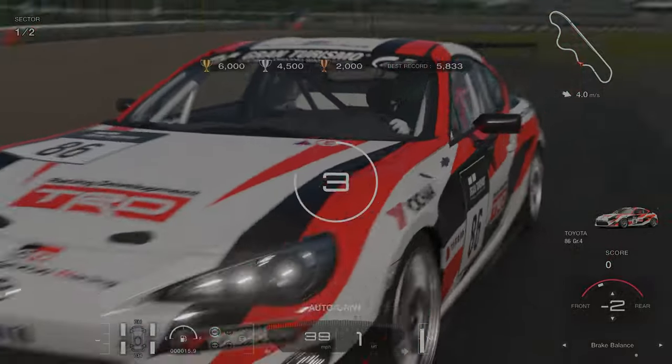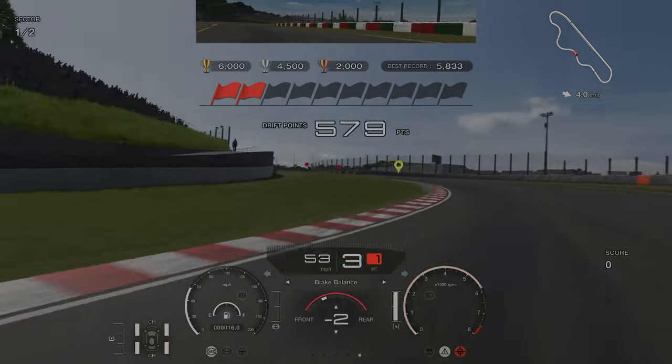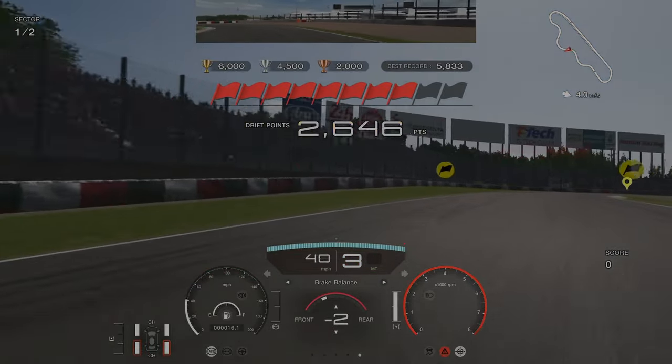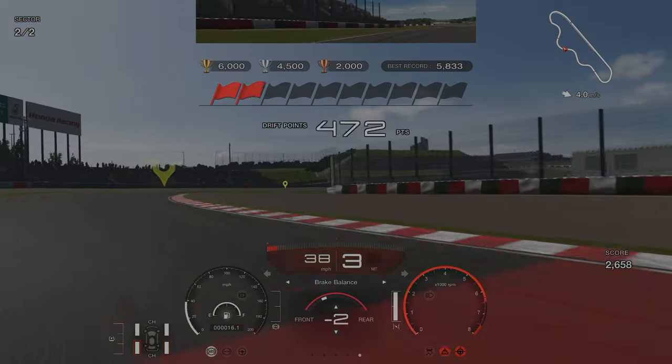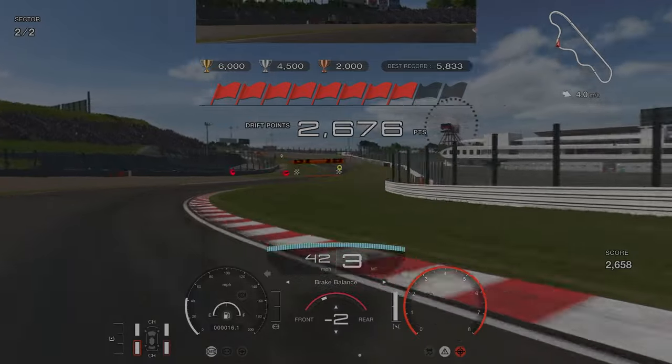For the drift challenge I found it was easier to aim your car towards the left hand side of the track. For the first sector you're aiming for around two and a half thousand points, and for the second sector — which is a longer, more difficult section — you're just looking to stick to the inside again and try to control it as best you can.